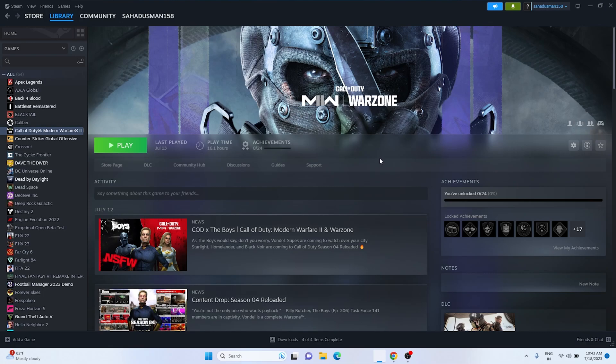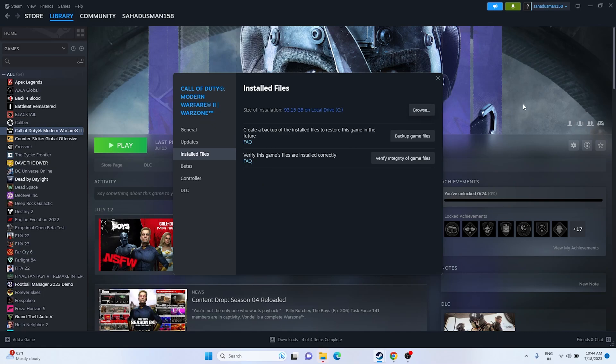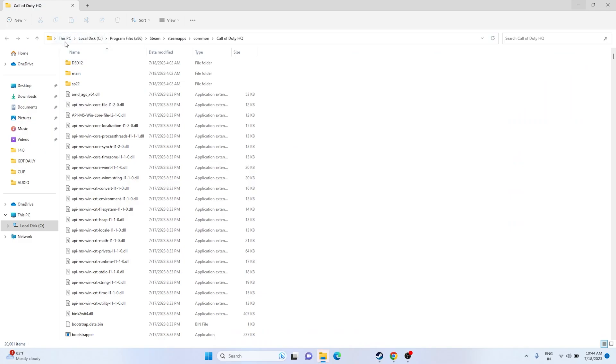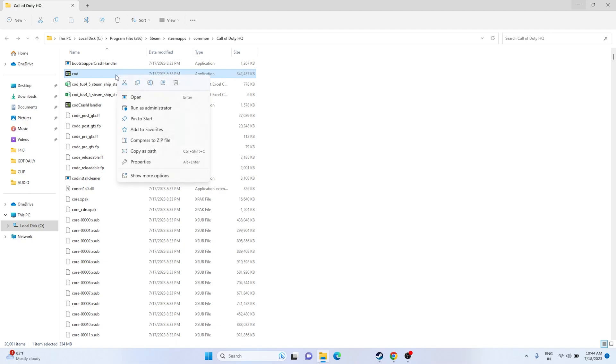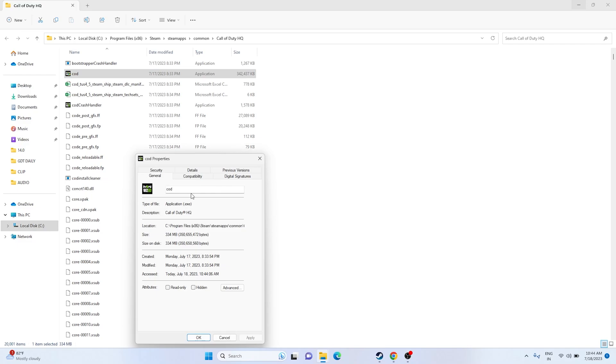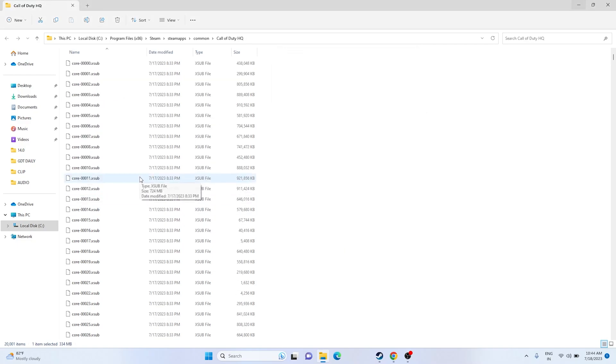Next, run the game as an administrator. Right-click the game in Steam, go to Properties, then Installed Files, and click Browse. In the installation folder — located at This PC > Local Disk C > Program Files x86 > Steam > SteamApps > Common > Call of Duty HQ — right-click the application, go to Show More Options, then Properties, then Compatibility. Check 'Run this program as an administrator', click Apply and OK, then relaunch the game.